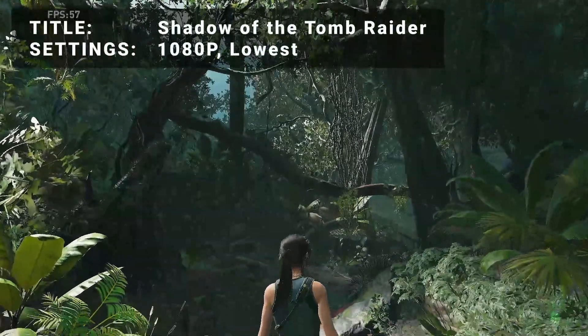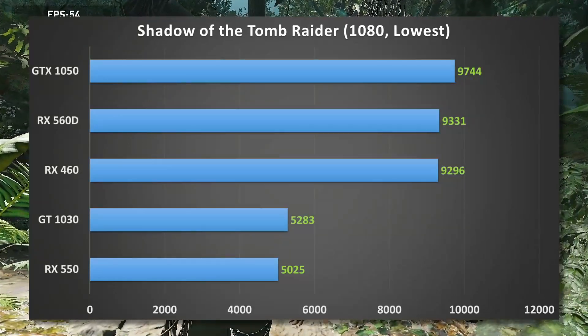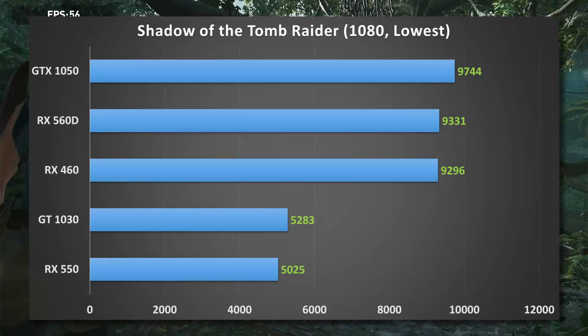Next up, it's Shadow of the Tomb Raider running at 1080p and the lowest preset. Some interesting results here as the top three competitors all tighten up and run within 5% of each other. The GT 1030 and RX 550 also bunch up, though fall far behind the top three.